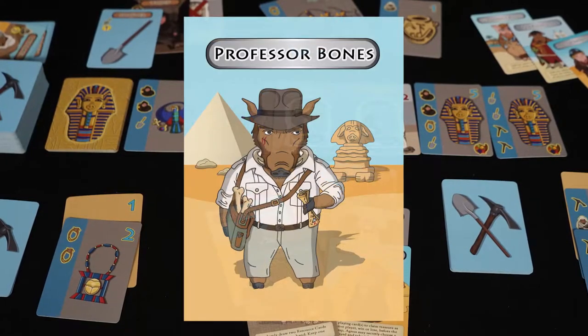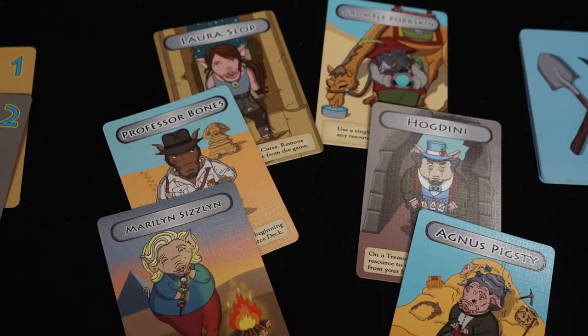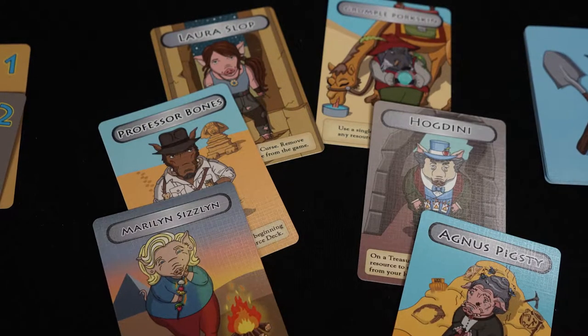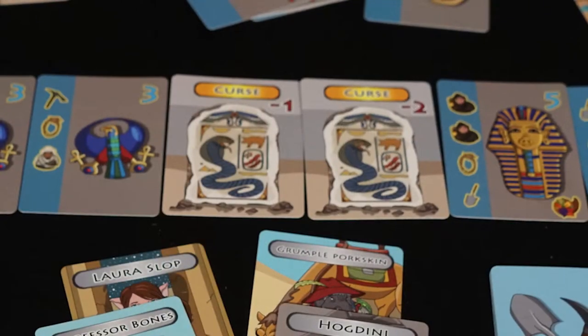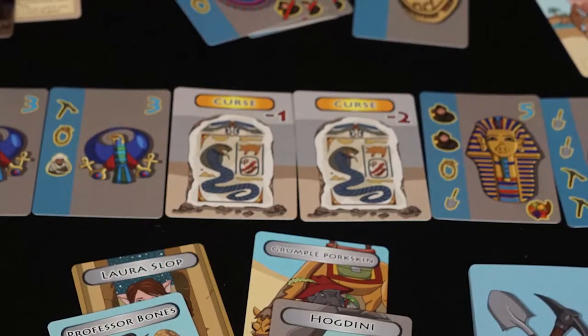With the recent discovery of an ancient hog burial site, renowned archaeologist Professor Bones has stumbled upon treasure. You will be one of many archaeologists going down to find the treasure for yourself and gathering as much of it as you can. However, beware — there are curses, thieves, and other archaeologists also trying to stop you from gathering the treasure.